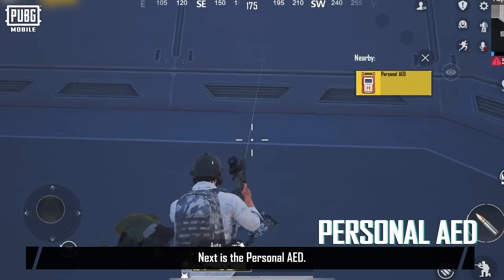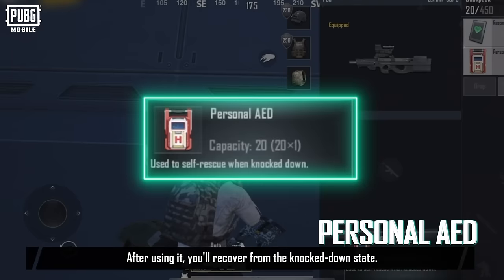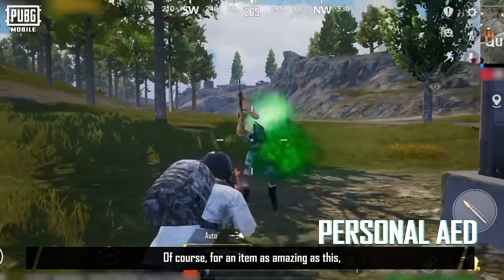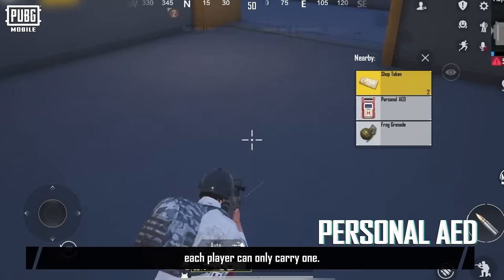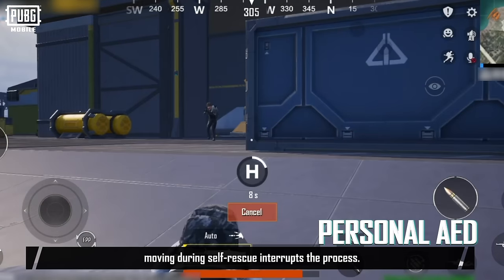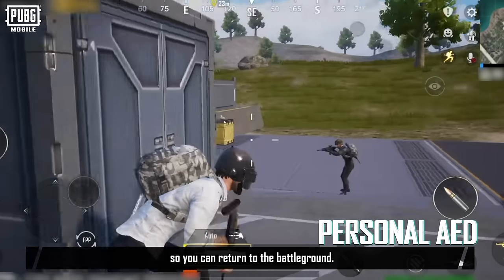Next is the Personal AED. As long as you have this item, you'll be able to rescue yourself when knocked down. After using it, you'll recover from the knocked down state. Of course, each player can only carry one. Do note that moving during self-rescue interrupts the process, so find a safe area to use the item so you can return to the battleground.